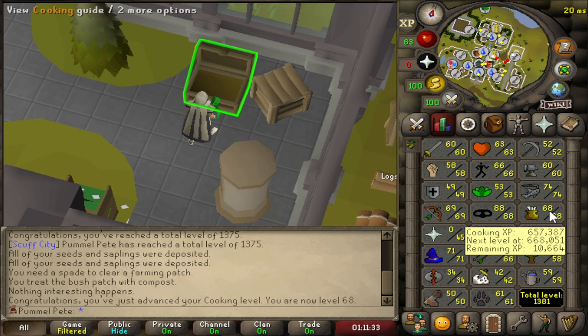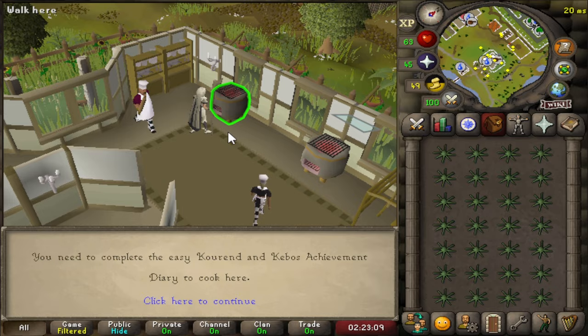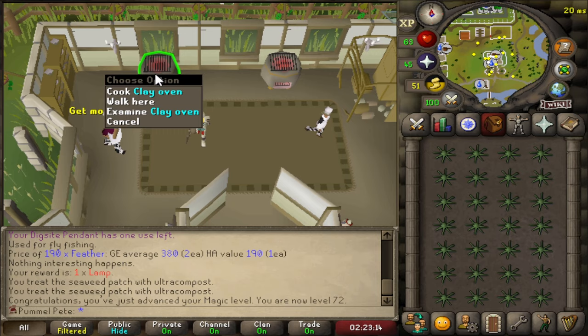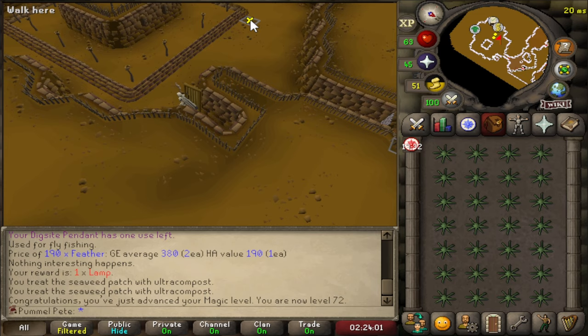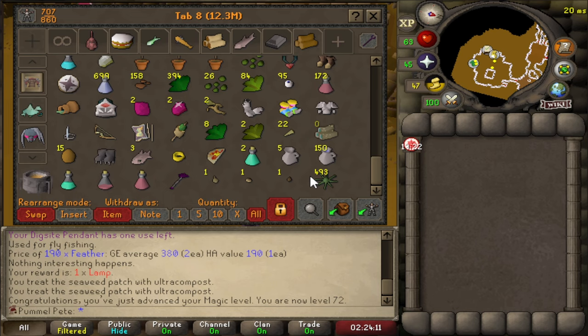We ended up with 493 raw Karambwans. We are here at the Hosidius Kitchen - this is where we're going to cook all of them. You need the easy Kebos Achievement Diary to cook here - I had 100% Hosidius favour before the update. I'm also not wearing Cooking Gauntlets because we have the Goldsmith Gauntlets and I don't want to pay the 25k to switch them out. So I have no idea how many we're going to burn - starting with 493, let's pump these out. We need to get to level 70 Cooking.